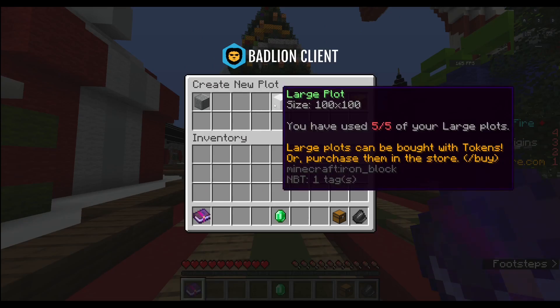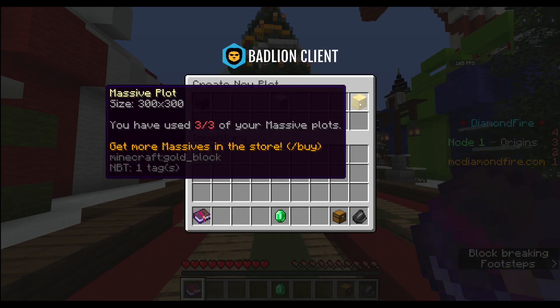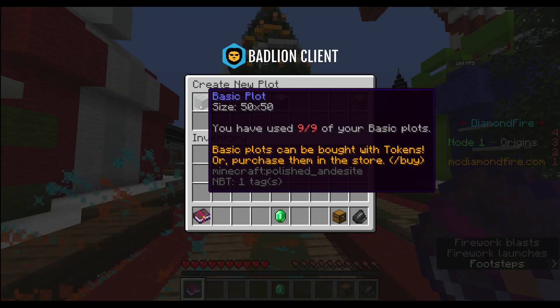There are different sizes: 50 by 50, 100 by 100, 300 by 300 — that's more code space and more build space for you. But if it's your first time, you'll only be able to claim a basic plot, so go ahead and do that.